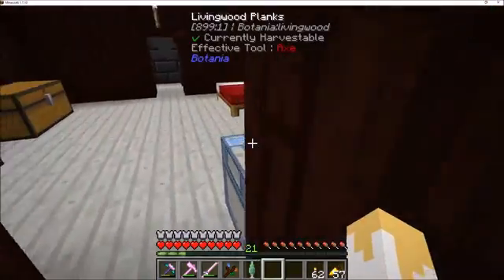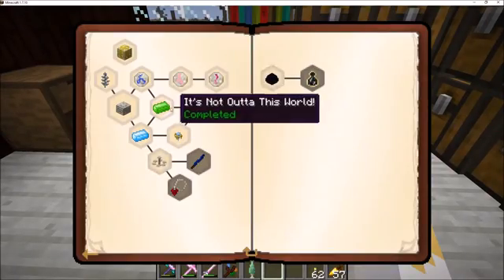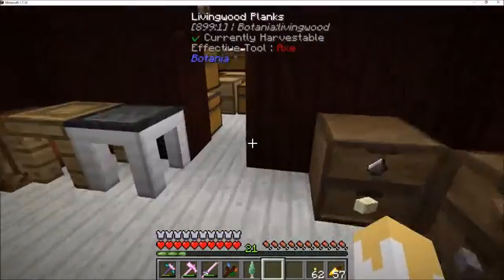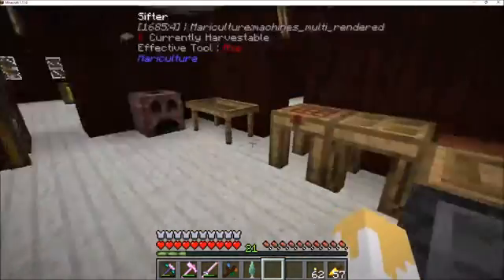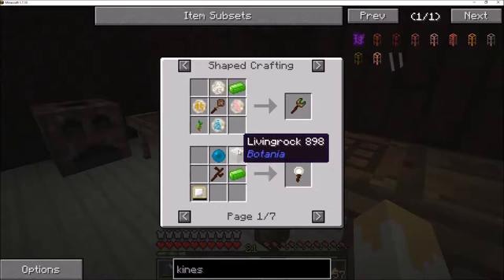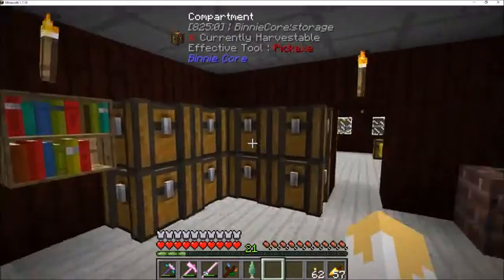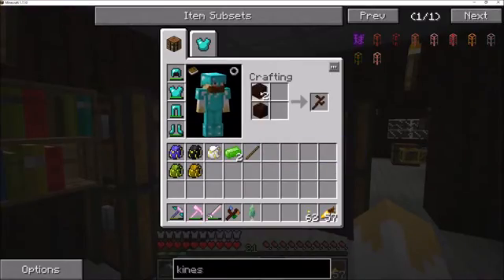Let's see if we can make this thing without having to make some more Living Rock. Living Rock — I got it right the first time. Before we do that, I'm kind of tempted to use this Terra Steel to make us a Terra Steel sword. Two free Terra Steel — kind of hard to say no to. What this will do is make us... nothing. Can I not make it? Oh, of course — it's got to be with the Botania stick, not the regular everyday sticks. It's got to be a fancy stick.